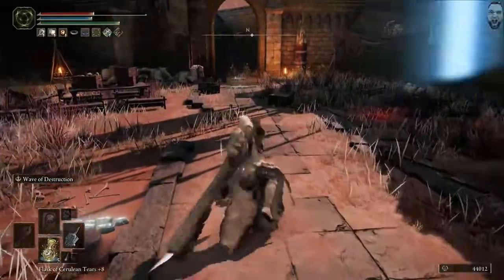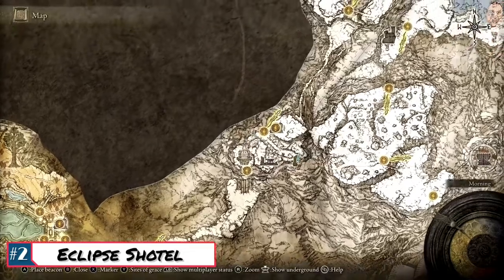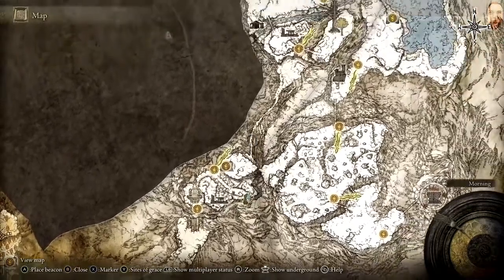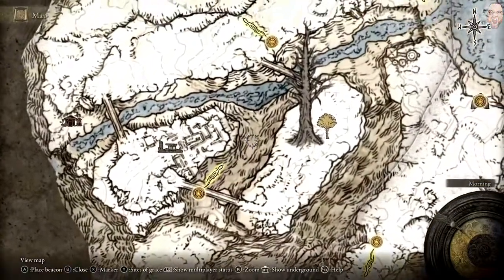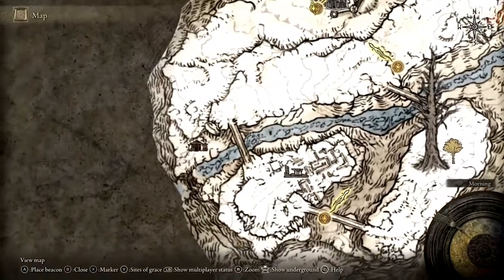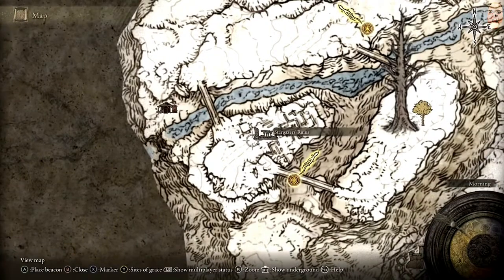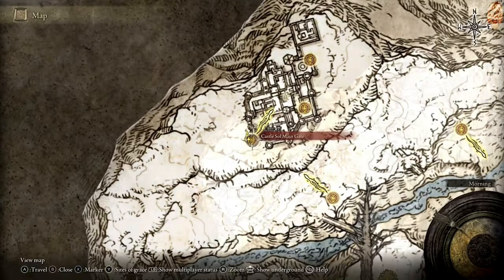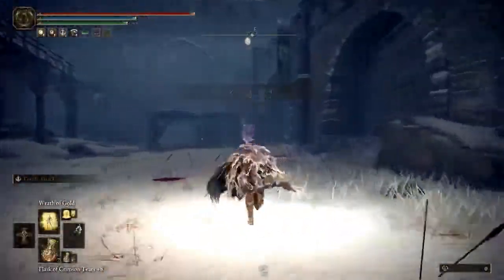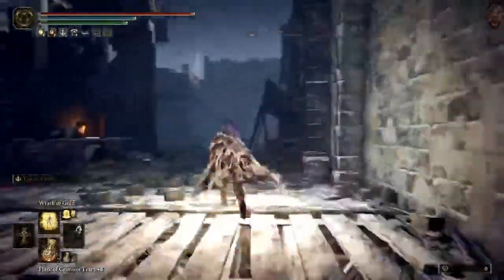Moving right along to number two on the list, we've got the Eclipse Shotel. This is a faith and dexterity-based Curved Sword, legendary in quality. It can be found in the Church of the Eclipse within Castle Sol in the Mountaintops of the Giants region. You will need the Haligtree Medallion to access this region of the map, so it's kind of mid to late game. It can be obtained as you progress the story after beating Morgott the Omen King and finishing Leyndell, the City of Absolute Trashy Nightmares.